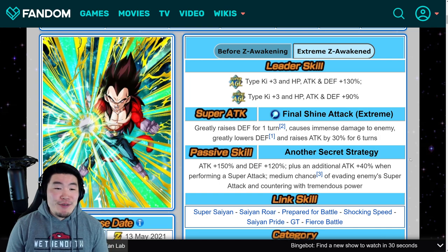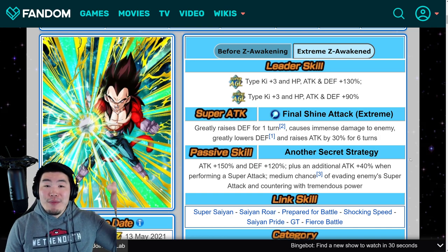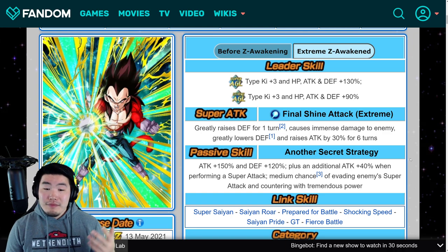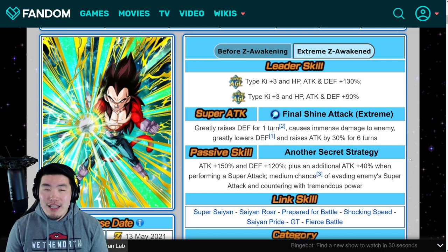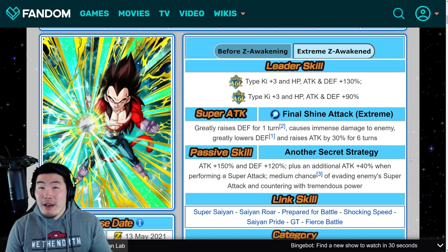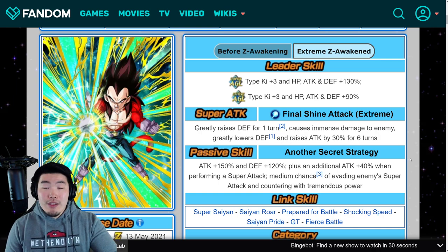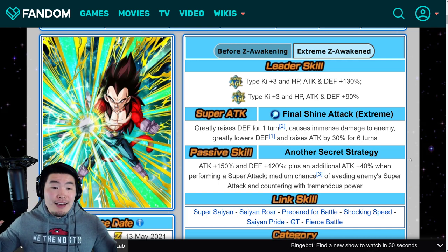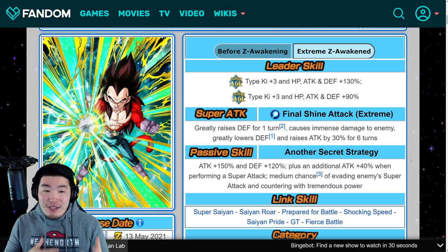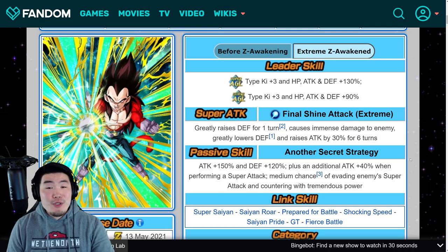I like these EZAs — I really do. I think they did a great job. Are they going to replace the LR Super Saiyan 4s? That remains to be seen — let me know in the comments down below what you think about that. Maybe AGL Super Saiyan 4 Vegeta will be better than STR Super Saiyan 4 Vegeta, but I feel like AGL Super Saiyan 4 Goku — the LR one — is still going to be better than the STR Super Saiyan 4 Goku. This comment might not age well depending on actual performance, so I'm going to withhold my judgment on that. Definitely let me know in the comments how you feel about the EZAs and how they compare to the LR Super Saiyan 4s. Stay tuned for showcases and streams when they come out.